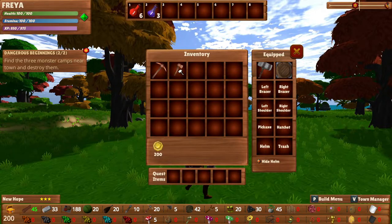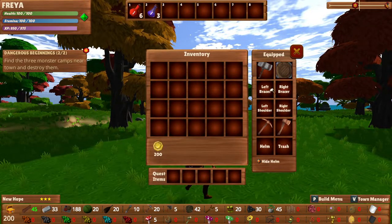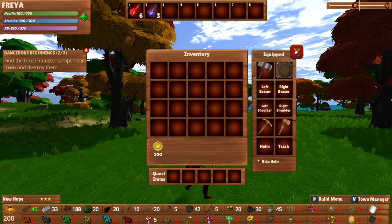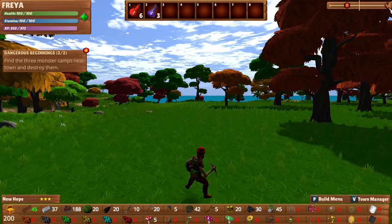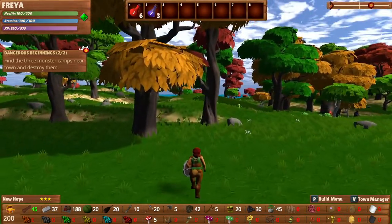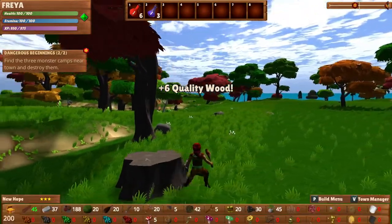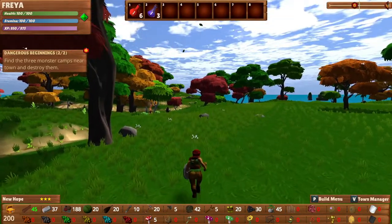Okay, they can go in here — so we have a hatchet and a pickaxe. And you can wear braces, shoulders, helm. There's even a trash slot, I guess that's for deleting items. We only have 200 gold left. And now we also have New Hope with three stars — I don't quite know what the three stars mean. It just kind of equips your tool automatically — that is awesome. And it actually picks up your wood now. In the past we had to run around and pick things up that dropped on the ground. So that's a change as well. There are a lot of changes.